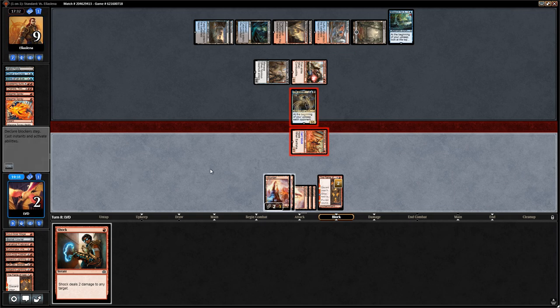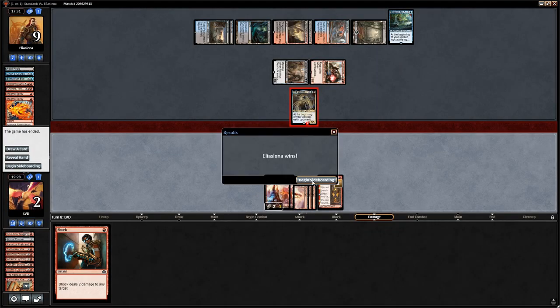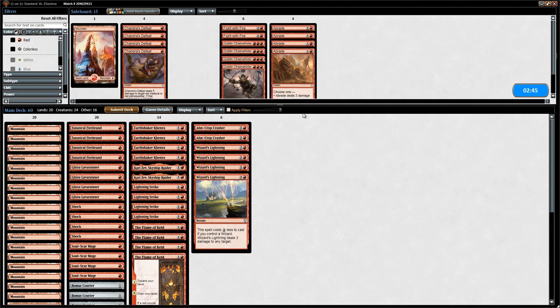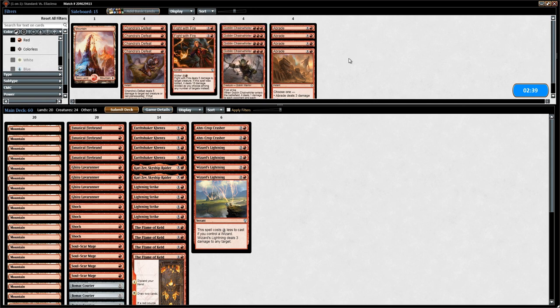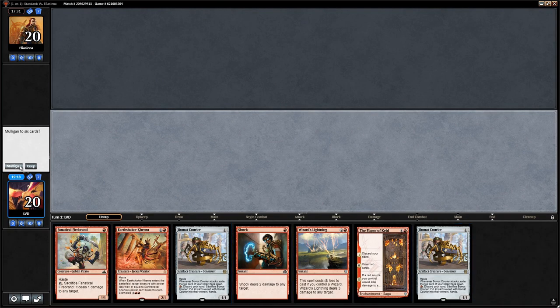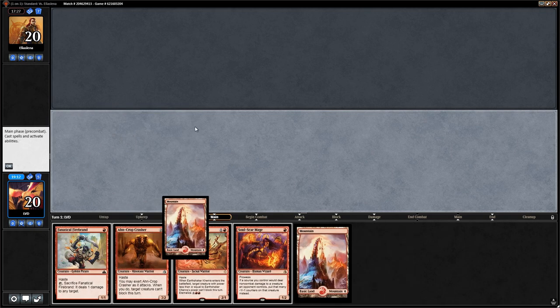Scarab God takes us down and that's game. On to game three — seeing all those Magma Sprays is worrisome. We don't want to bring in Abrade to kill the Gearhulk since if we get to that point we've probably already lost. We can't do much about Scarab God — just need to try to be faster, hope for a slow opponent draw, and play around Sweltering Suns a bit better.